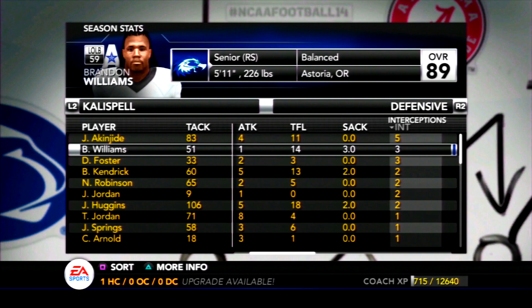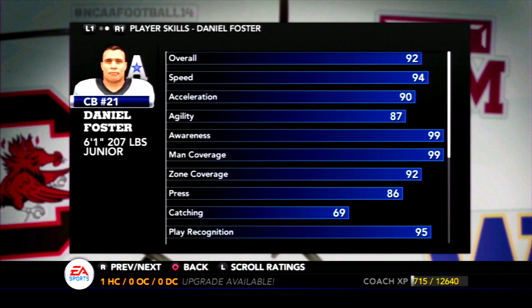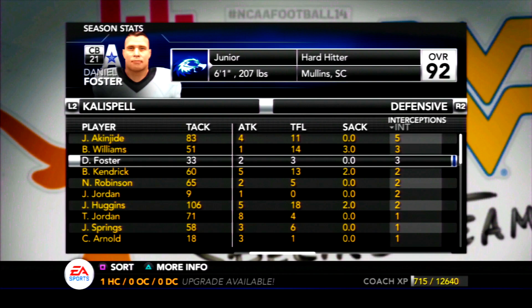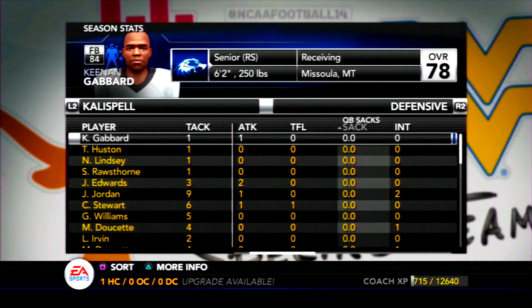We did a really good job forcing interceptions this year — three for Brandon Williams, three for Daniel Foster. Foster is another player I think probably should declare for the draft at 92 overall. He didn't have eight interceptions again but now has 13 in his career. We'll see if Foster returns for a senior season — if he declares, I think that really changes the outlook for our defense a year from now. We did get worse at pass rush though, with Shannon Somerville having a sophomore slump — just six sacks after 10 as a freshman.